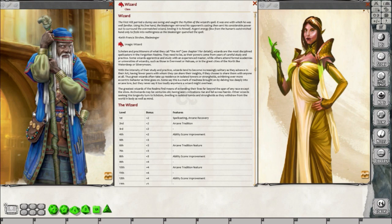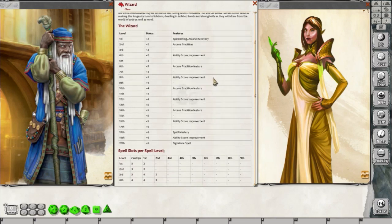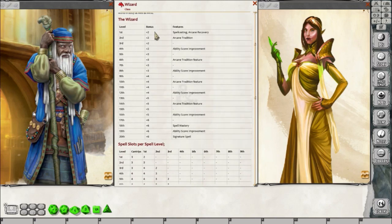Whenever you start a character in D&D 5th Edition, you will choose one of the 12 core classes, whether it be a Cleric, a Druid, a Fighter, or in this case, the Wizard. When you choose the Wizard, you will level from levels 1 to 20. The Wizard will get the proficiency bonus like every other class in 5e — it is universal. You won't get something every single level, but for the most part, every other level, you'll get some sort of feature.